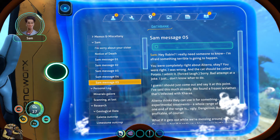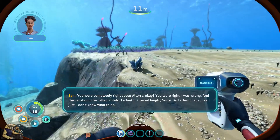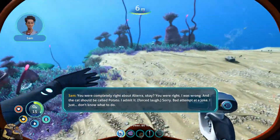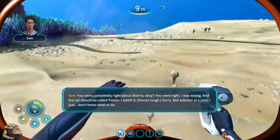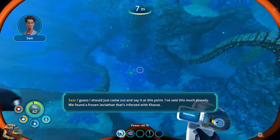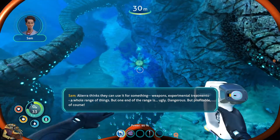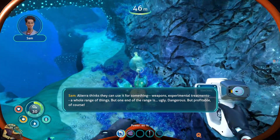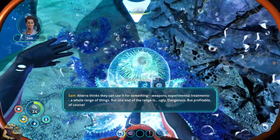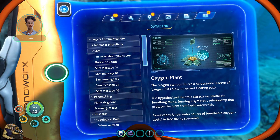'Hey Robin, Drugsy - I really need someone to know. Ari, I'm afraid something terrible is going to happen. You were completely right about Alterra, okay, you were right, I was wrong. It should be called potato, I admit it, it's a cat. I just don't know what to do. We found a frozen leviathan that's infected with Kharaa. Alterra thinks they can use it for weapons, experimental treatments, a whole range of things - but one end of the range is ugly, dangerous, but profitable. What if it gets out while we're messing around with it? Or worse, what if it ends up a bioweapon in the wrong hands?'